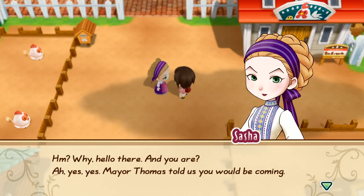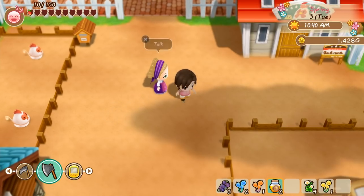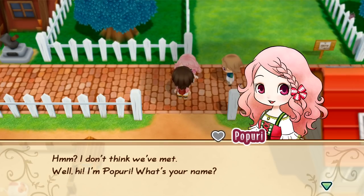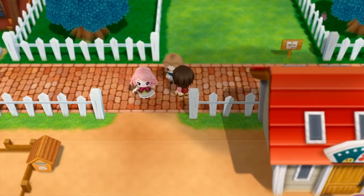Sasha has it much better in this than she did in 64. In 64 she was married to Gotts, and it was implied it was an abusive relationship. In this she is married to a general store owner and he is a pushover. But is Gotts a good guy in this? Yeah, Gotts has his own problems, but he's not an abuser at least. Does he drink? He might — wait, it's not his character trait, though.